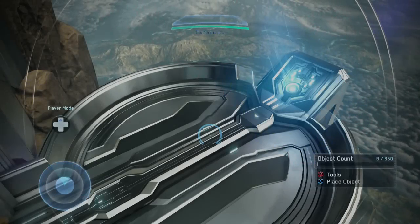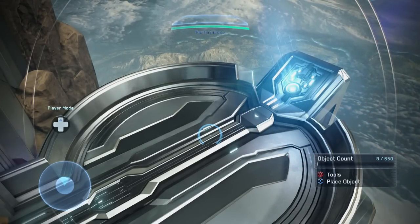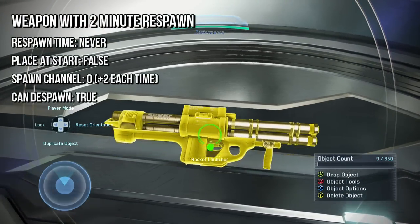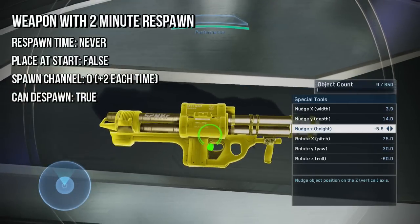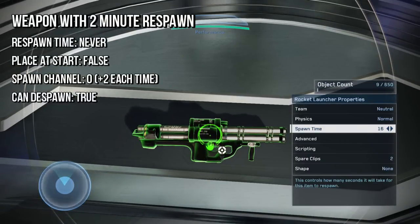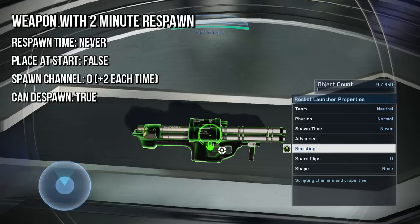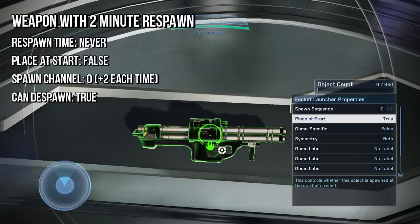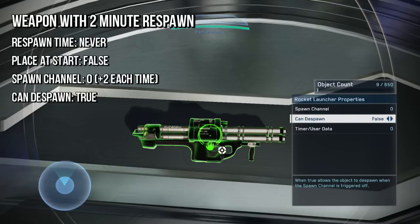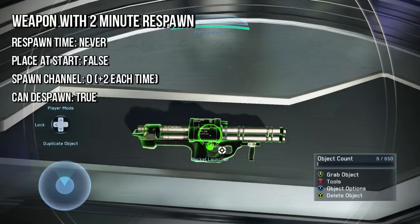Once you have all those, you'll have to actually set up your weapons. I'm going to be building the rocket launcher spawn and the sniper rifle spawn off of this. You can build as many weapons off of this timer as you want — I would recommend just doing it for the power weapons. So first I'm going to place a rocket launcher, and I want the rocket launcher to respawn every 2 minutes. I would recommend putting these on coordinates so you can have all of your rocket launchers in the same exact spot, because you're actually going to need several of them. You're going to set the spawn sequence to never, go into advanced, and set place at start to false, because you don't want it respawning of its own accord — you want it tied to the timer. Then set the spawn sequence to zero.